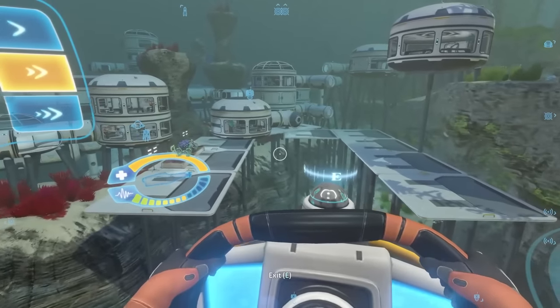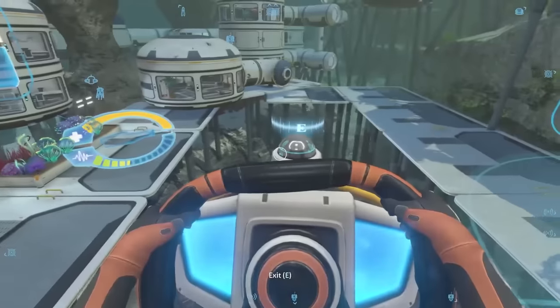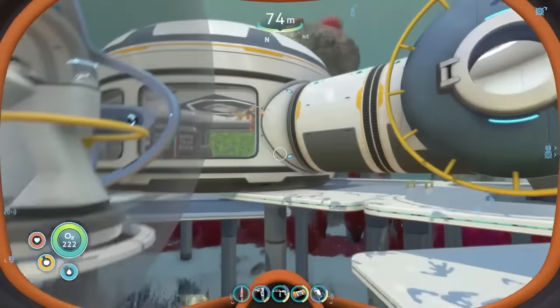Let's start by showing off the entrance here — our little Cyclops docking port, or that's what I would call it. We can head into our main entrance.